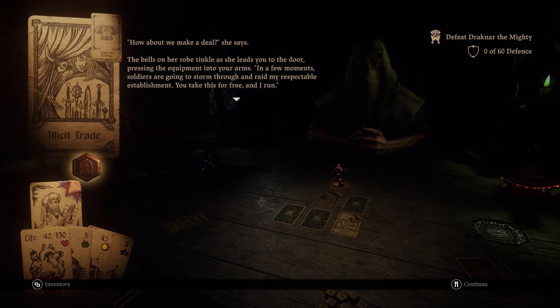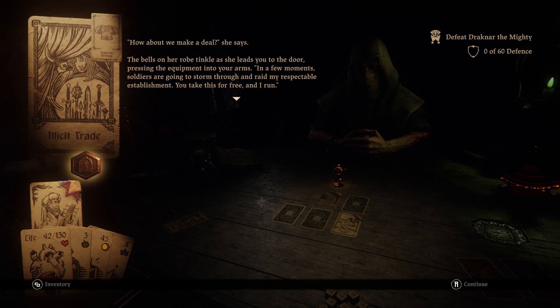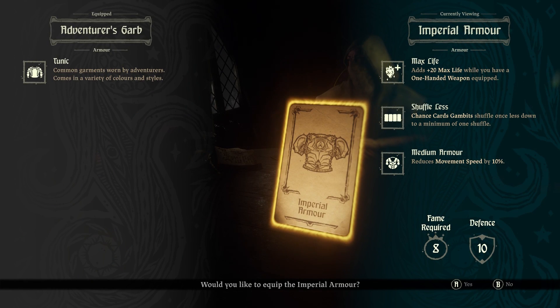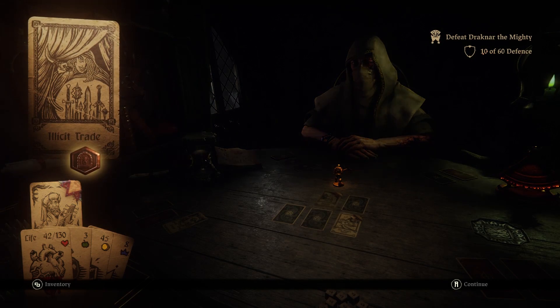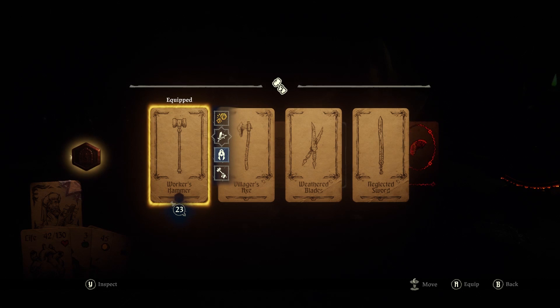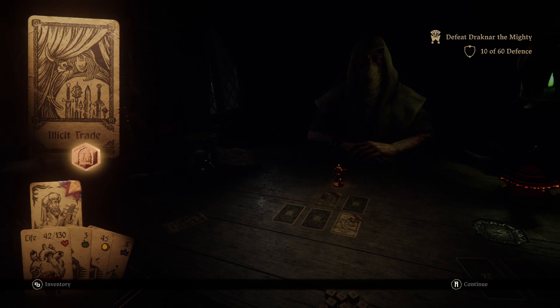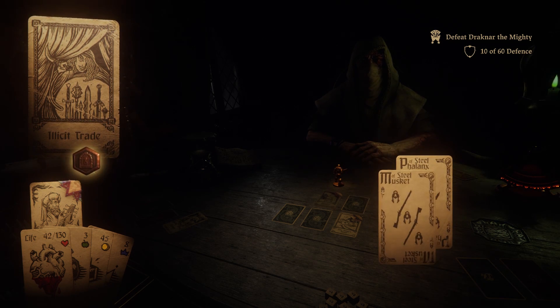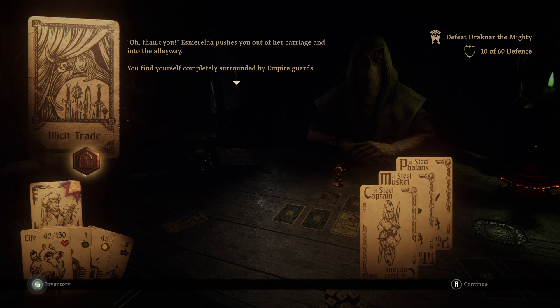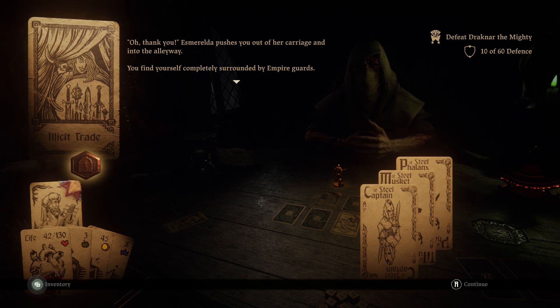'How about we make a deal,' she says. The bells on her robe tinkle as she leads you to the door pressing the equipment into your arms. 'In a few moments, soldiers are going to storm through and raid my respectable establishment. You take this for free, and I run.' Just as well I picked up armor then, isn't it? Shouts echo up the alleyway, spooking the carriage horses. This weapon ignores defense and it's great against imperials - I need to bash 40 Empire enemies as they block to unlock this token. The Phalanx of Steel is going to give me an opportunity to bash several people with this. Esmeralda pushes you out the carriage and into the alleyway - you find yourself completely surrounded by Empire Guards. From this point on, we know that Illicit Trade is good for getting a free piece of equipment and a guaranteed fight with Imperials.